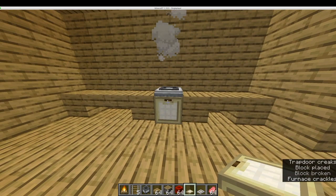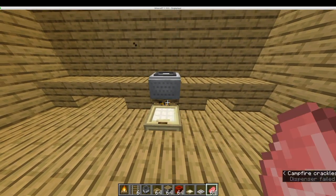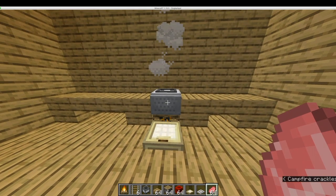To use this oven, simply right-click on the campfire with a food item. This requires no fuel source and can take up to four items at once. The hopper minecart will pick up the food when it is done.